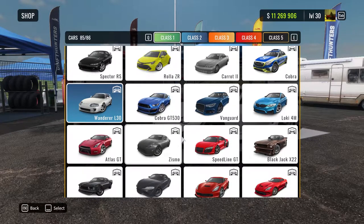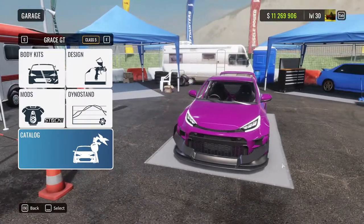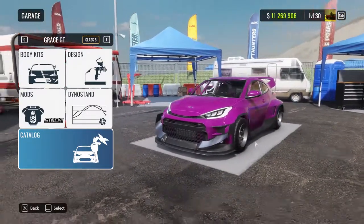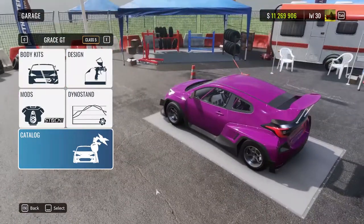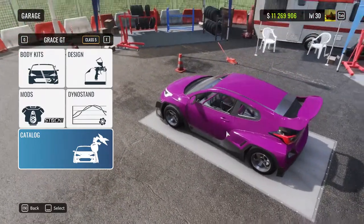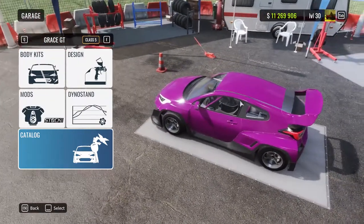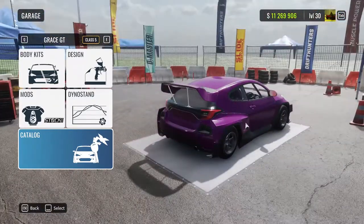The last new car is the Grace GR, and honestly I don't know what it's based on. It sort of gives me Citroen vibes but not really. You can see the interior — it's really well done. I think this is a kid drift car because the pedals are lifted up, so in real life a kid would be drifting this car.